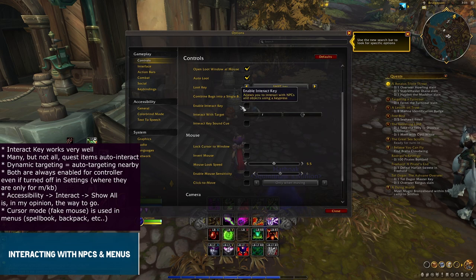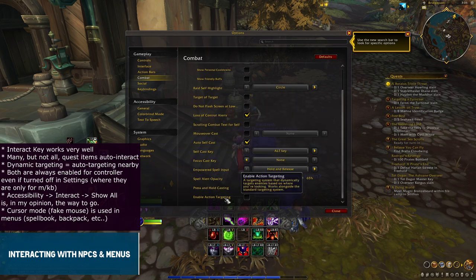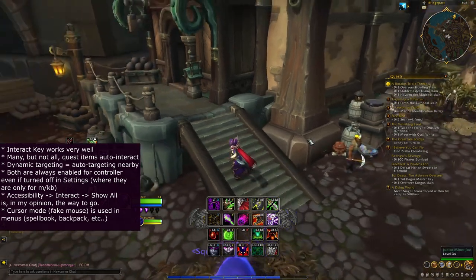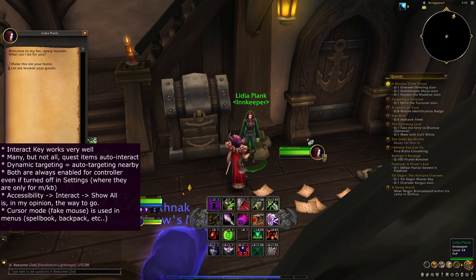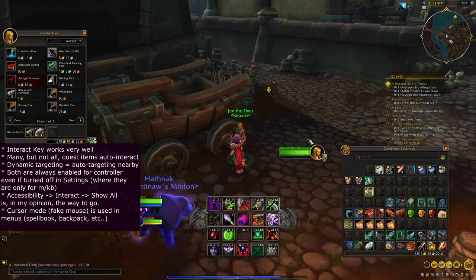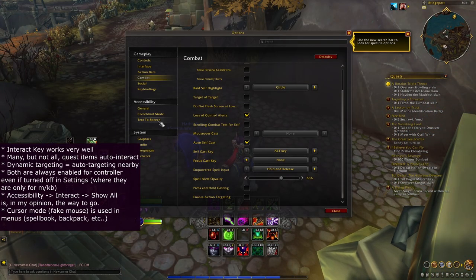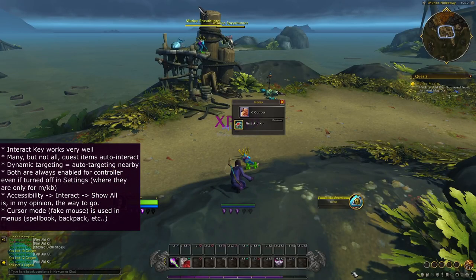Interacting with NPCs overall works fairly well, but menus leave much to be desired. The game has an interact key — found in controls, which is a little confusing — and the setting for turning it on or off is only for keyboard players; when using a controller, it is always enabled. The same is true for 'Enable Action Targeting' found in Combat — always on when using controller. Combined, this is amazing. You get close to what you wish to interact with or attack, it will highlight the target, and you press your interact key. In the accessibility settings, if you set interact key icons to 'show all,' your target will have a little icon, making it super easy to tell which enemy the dynamic targeting is picking out.